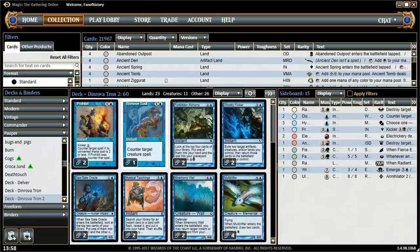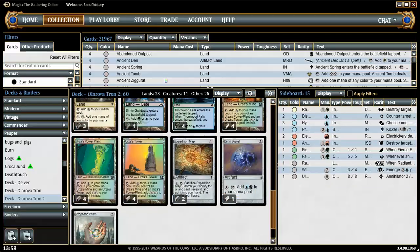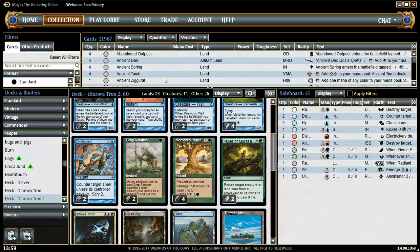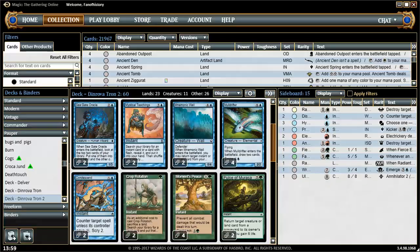We play five counterspells: Prohibit, one Remove Soul — is that optimal? There is a better spell, right? What's the name of that spell that does one damage as well? And two Condescend. So five random counterspells — feels very thrown together. I would love playing without counterspells actually. We do have the four Moment's Peace, and I think that's key for this deck.